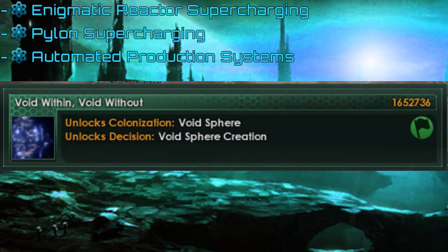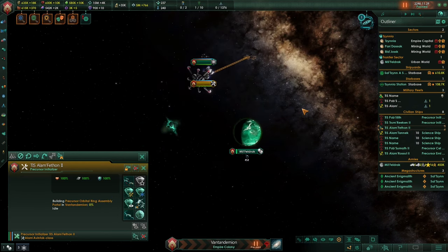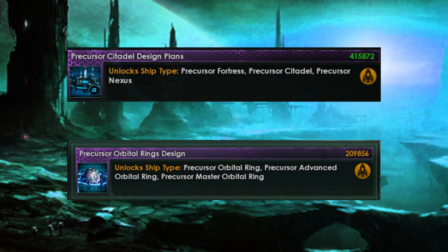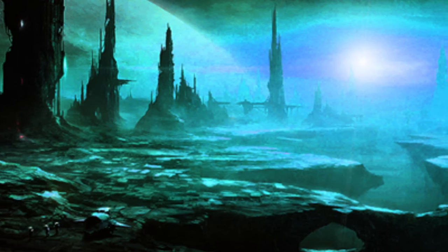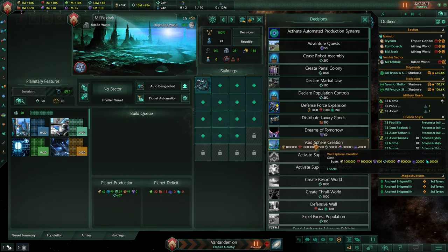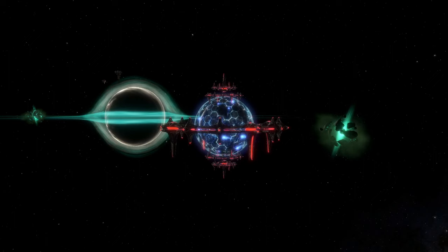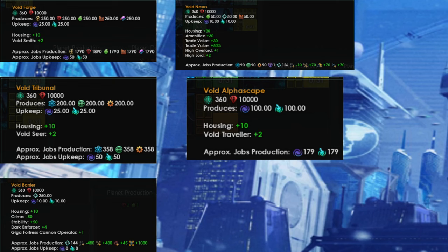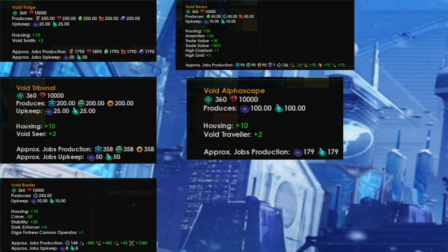If you have Enigmatic World Creation, the precursor databank, all district-related techs and some miscellaneous techs, you will be able to construct a Void Sphere. Before you do that, you need to construct a fully upgraded precursor orbital ring, which can be unlocked after you research precursor citadels and has three stages in total. Once you have the precursor orbital ring and the planet is clear from any anomalies, you may use the decision to build the Void Sphere. The Void Sphere is basically an advanced ecumenopolis capable of housing hundreds of pops with very powerful districts that will boost economy, research production, and more.